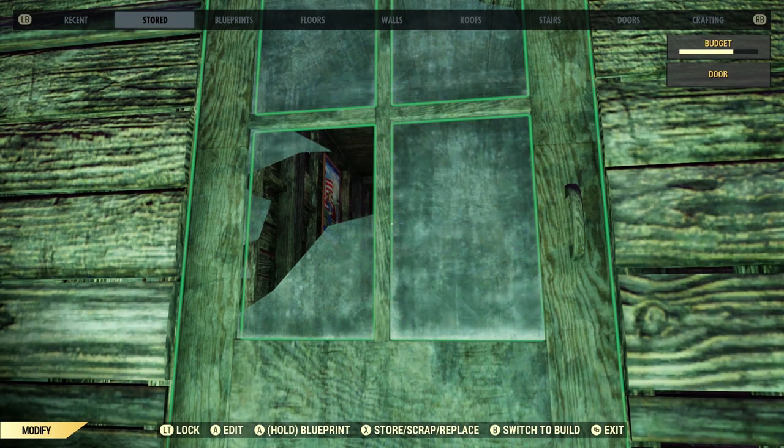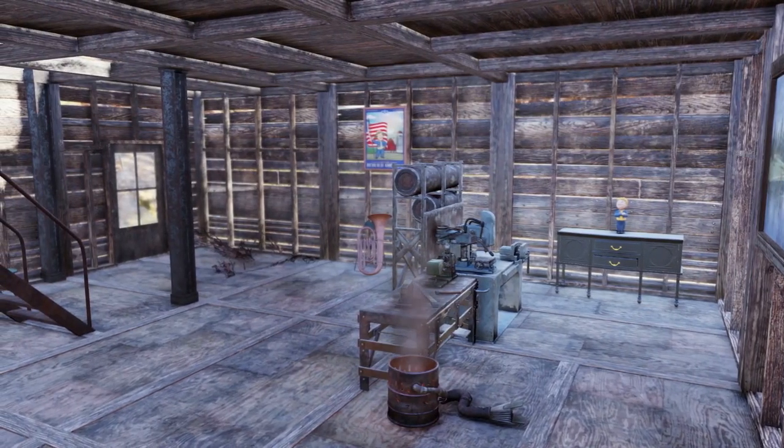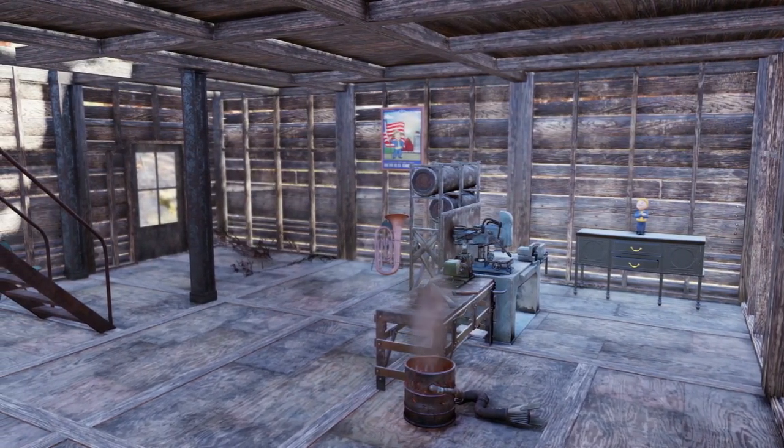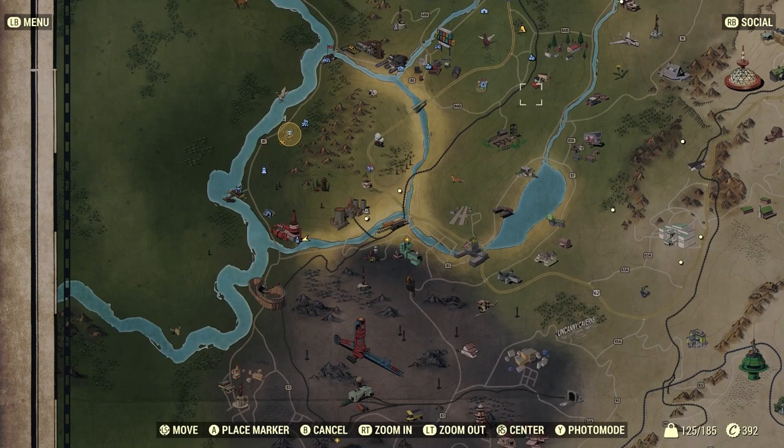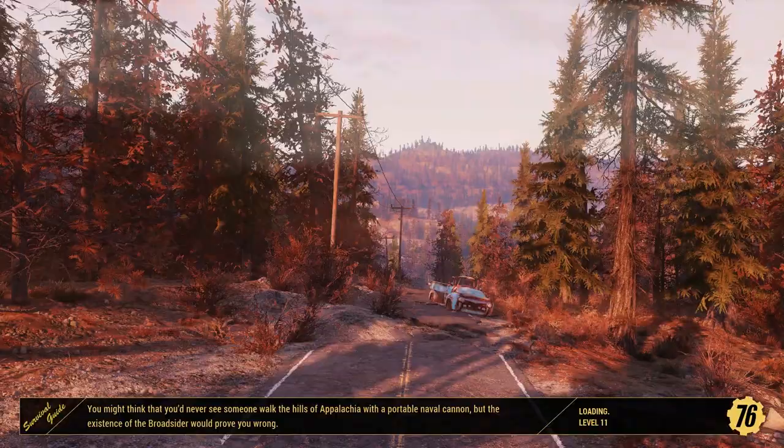By the way, you can add locks to your doors. I put a level 3 lock on mine, just in case — I don't want anyone stealing my vault gnome. One great thing about camps is that they're a free fast travel point. So if you put them in a good location, it'll make it cheaper for you to get around.